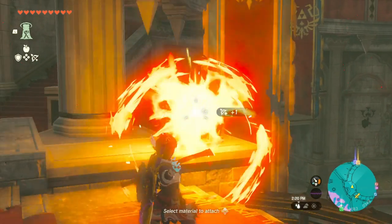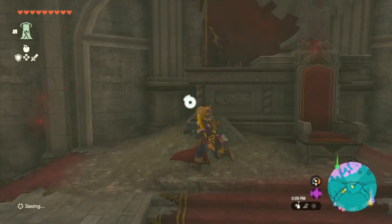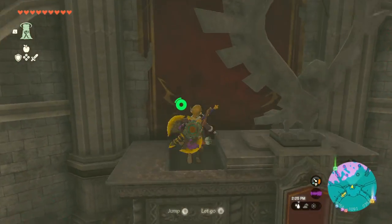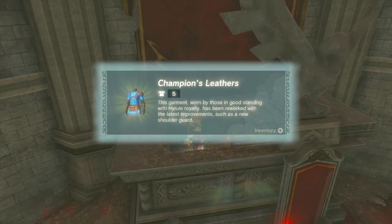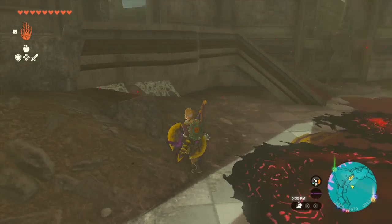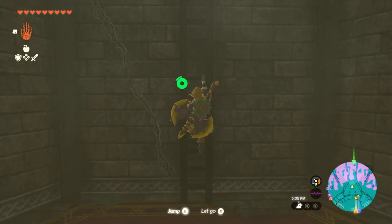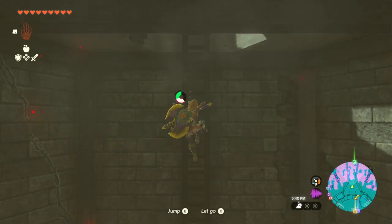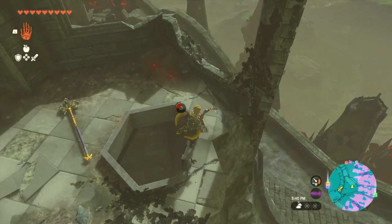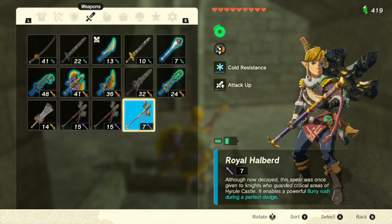Also, in case you didn't know, in the royal throne you can light up the braziers with any sort of fire, and if you do that you're going to be able to open a chest containing a brand new champion's tunic. From the first floor you can go to the left side tower, climb up the stairs, and you're going to find a royal halberd, which is not as powerful as a royal guard's spear but is still a very powerful weapon with the added benefit of dealing extra damage whenever you perform a flurry rush.